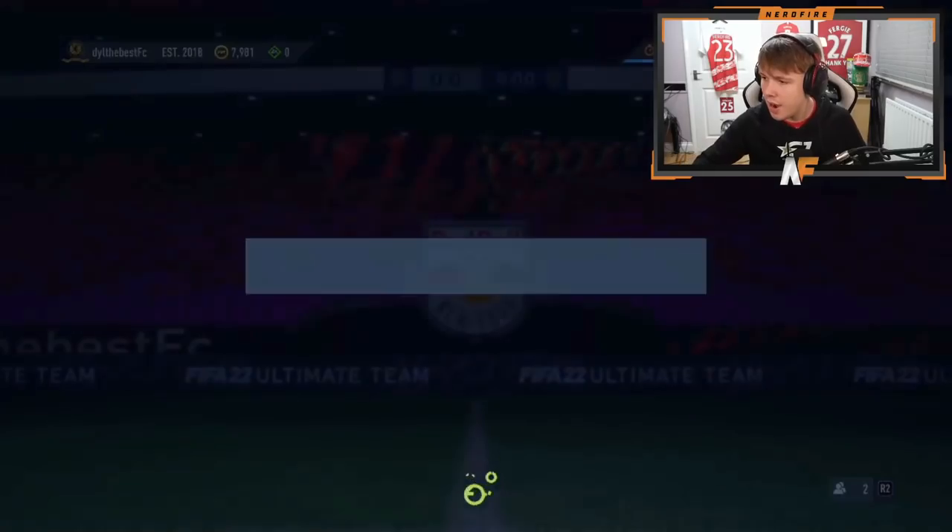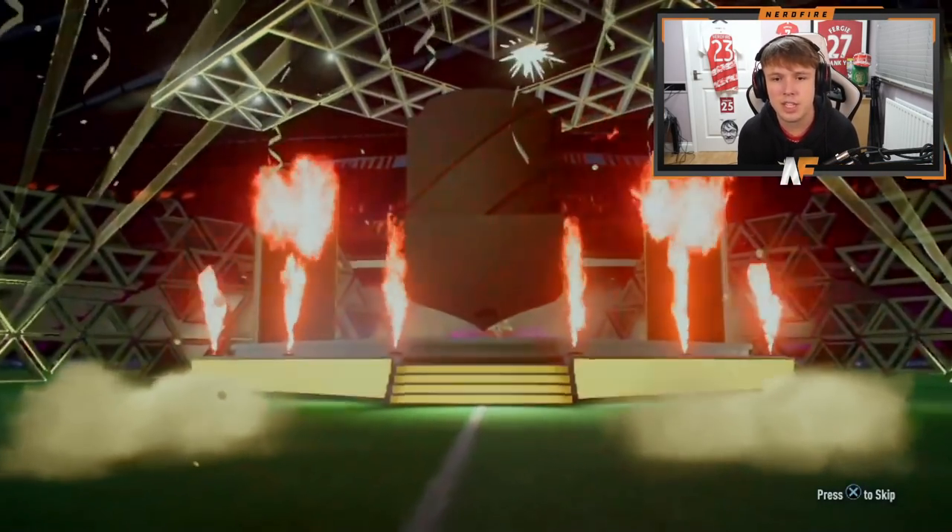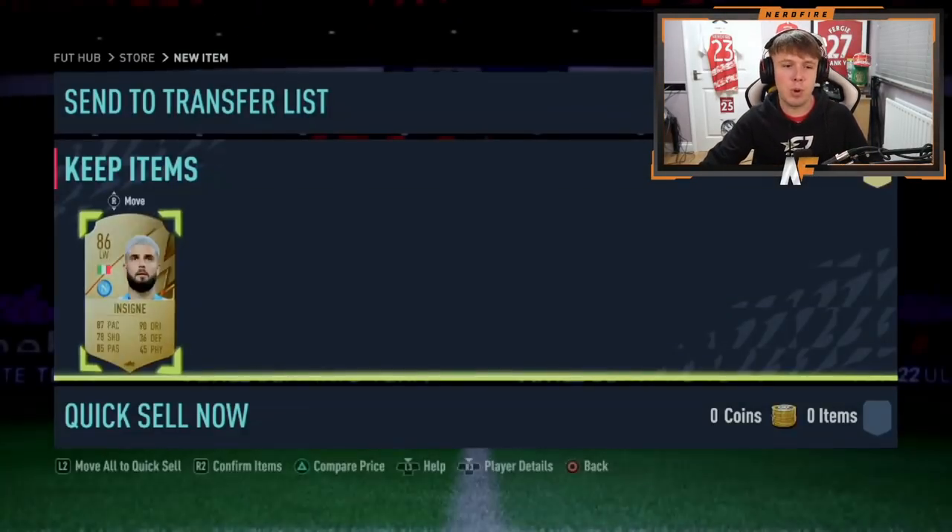Dylan wraps up the video with pack fifteen or sixteen. It's going to be an 86 to 87 - Insigne again, who we've already packed. That wraps up the 85 plus upgrades. We saw one 88 plus walkout which was Harry Kane and one headliner which was Ramsdale - apart from that it was not great. The 86 to 87 pulls are really annoying - two fireworks instead of four, I still hate that. Let me know in the comments what you managed to get. Thanks for watching, please like, comment and subscribe!